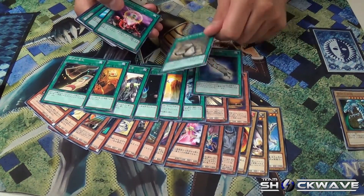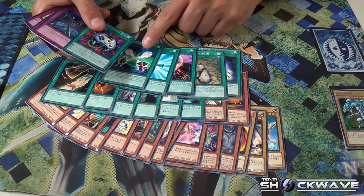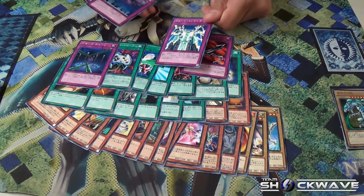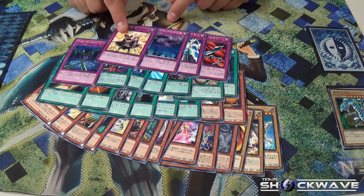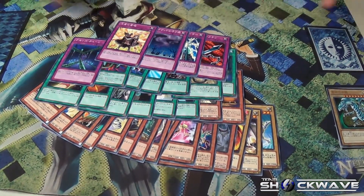I forgot what that's called, but you got One for One. You got Monster Reborn. Soul and Chain. Enemy Controller. Phoenix Chain. Kunin with Chain. You got Call of the Haunted. I think it was Heroes Challenger? Champion? I'm not sure. But as you guys can see, this is the structure deck.